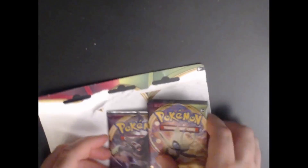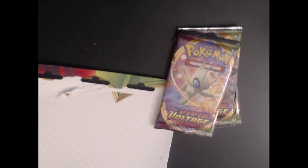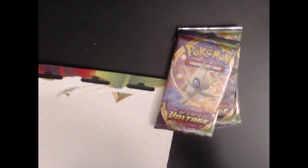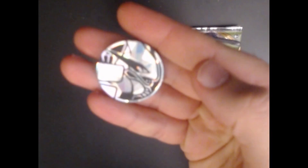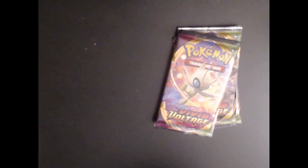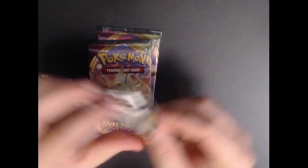I've only opened a total of six or maybe eight Vivid Voltage packs so far, and they've all come from collection boxes — not single or three-pack blisters. I'm hoping to get something decent from these. I haven't pulled an amazing rare; I've pulled two regular V cards and nothing else. Here's the Sobble promo you get with it, and the code card for Sobble in the TCGO. You also get a coin — in this case it was a Lugia, an older cracked holo coin. Anyway, we have our three packs and we'll start with the Zarude pack.